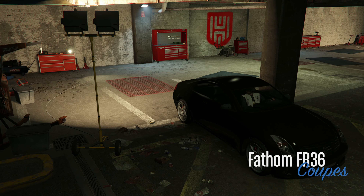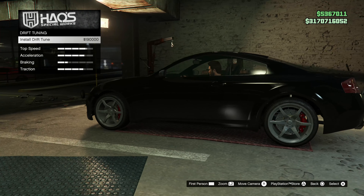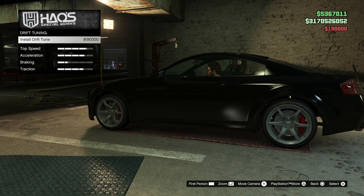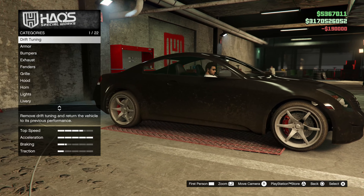Alright, we have arrived — Fathom FR36. Let's see drift tuning. Okay, it's only 190k, that's not bad. It changes nothing on the car visually, and it costs 47,000 to remove it.